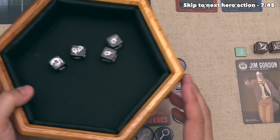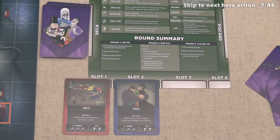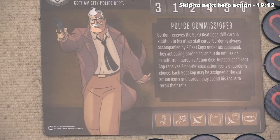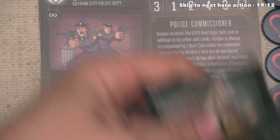The villain player's turn is done. They draw a card and it's now time for another hero to activate. Our options are Batgirl and Jim Gordon, and let's activate Jim Gordon. Before we do any actions, it's time to read the special text on Jim Gordon's character sheet. His special ability is called Police Commissioner, and it says that Gordon receives the GCPD Beat Cops skill card in addition to his other skill cards. Jim Gordon starts the game with four skills, and this Beat Cop card is in addition to those.